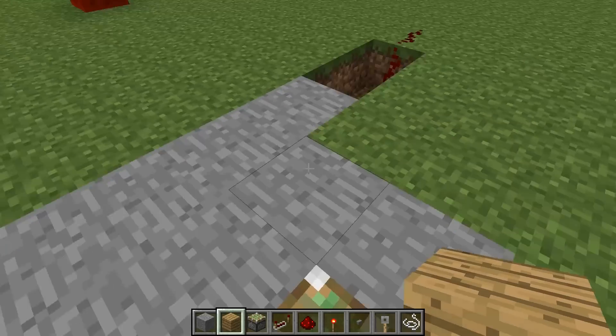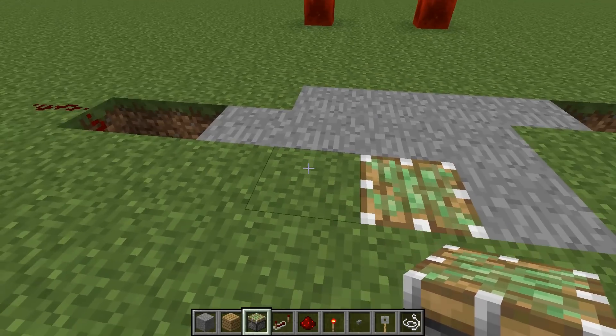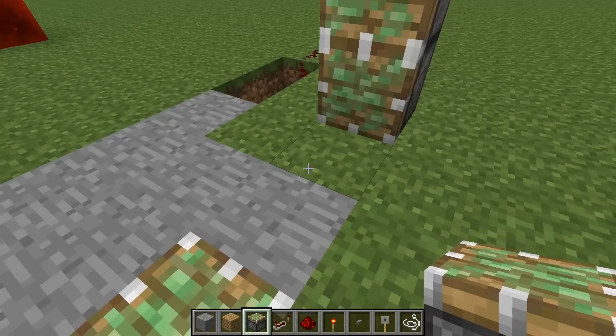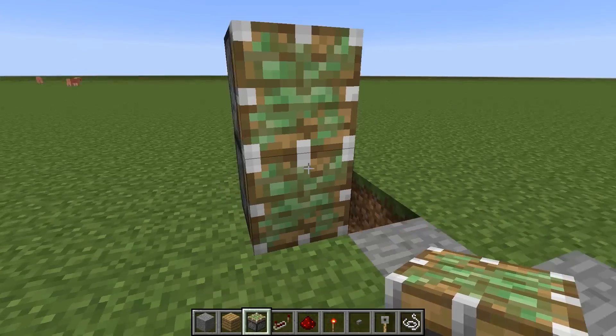So with that done, the next thing to do is to place the remaining pistons — and it's not that difficult to figure out where to put these. All you have to do is look at the piston that's already there, count over two blocks, and place the pistons on the third block. Two spaces and then on third. And you do the same thing on the other side.